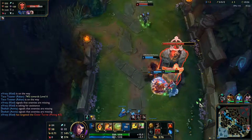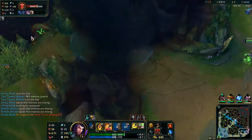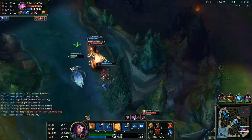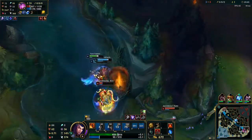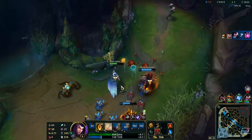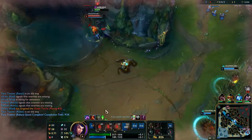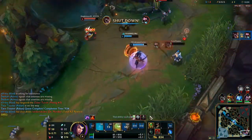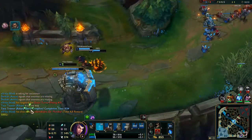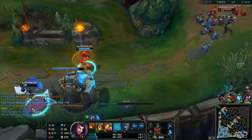We do have Shield Bash here so I'm just going to use that to get a little bit more damage down. I still have Heal. Auto here — should be dead, nice. I had to Flash and Heal to get out of that ult damage, I probably would have died — Vel'Koz has a lot of damage. He flashed — I'm out, I'm out. Rakan is so slippery, oh my goodness.